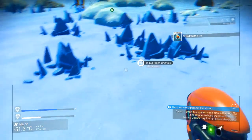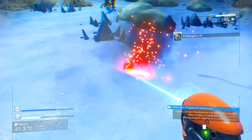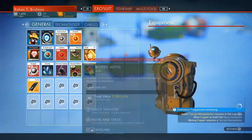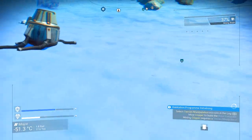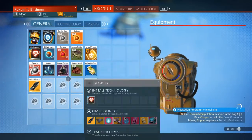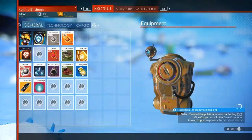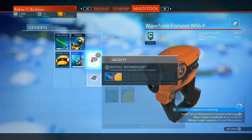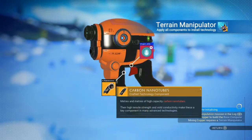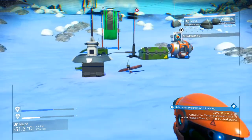Cool — look how convenient, there's dihydrogen right there. Just a tiny bit more and we'll take this and do the installation and switch to the manipulator mode.